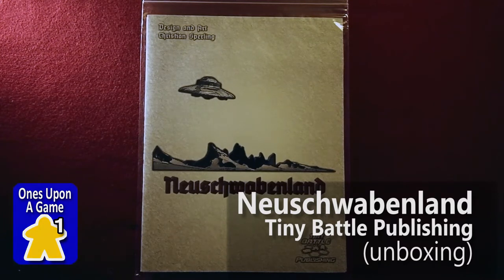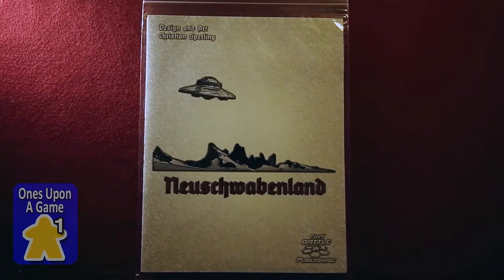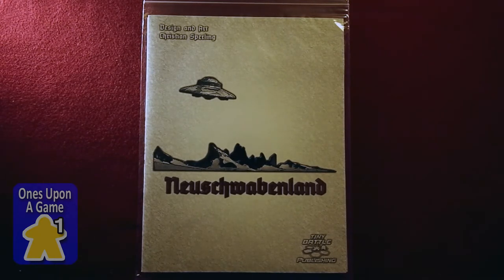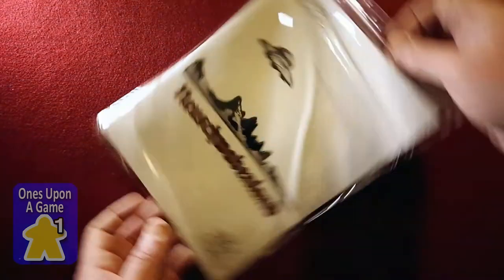Hi, this is Gavin Kitchens with Ones Upon a Game, and we're going to do an unbagging today of Neuschwabenland, a design from Tiny Battle Publishing. The designer and art is by Christian Sperling. This is a sort of a World War II science fiction aliens versus Nazis alternate reality game. I don't know who to root for in that one, but let's take a look and see what's inside the bag.